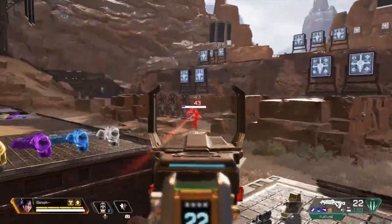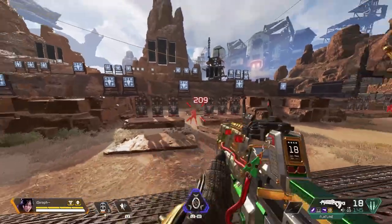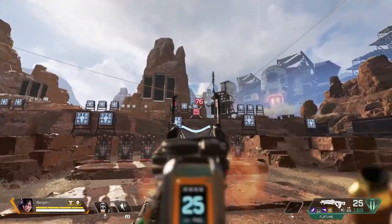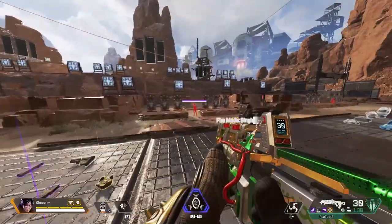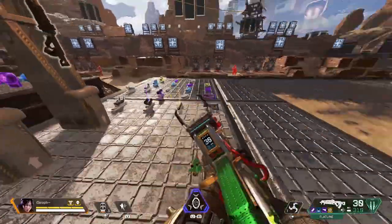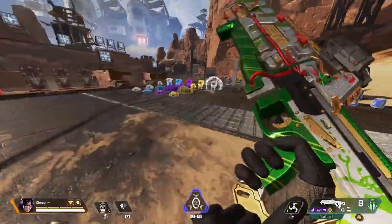If you're using the Flatline at long range, ditch the automatic — you lose out on a lot of damage staying automatic at range. Try to land headshots because this gun is very effective. For short range use a 1x HCOG and don't push far ranges. With the anvil you can engage at decent range, but there's a point where the gun becomes irrelevant at longer ranges without a barrel stabilizer. For long range, switch to the anvil. Pair a 1x for CQB, 2x as a secondary AR, or 3x exclusively for long range.